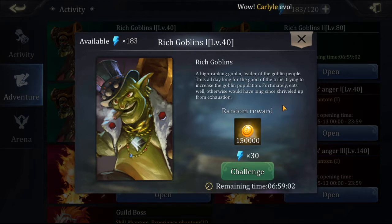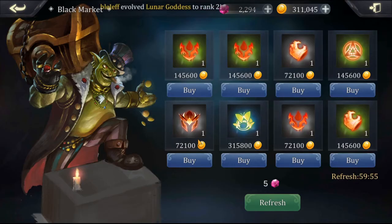We're going to raid his coffers. The random reward is 150,000 gold. So when you're leveling up, it doesn't really seem like you need that much gold. But a good thing to always look at is your black market, because when you're leveling up, you're not necessarily going to be able to farm your runes all that well.